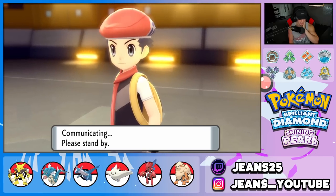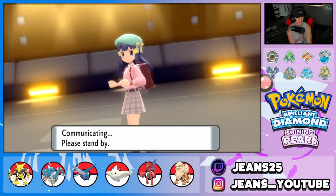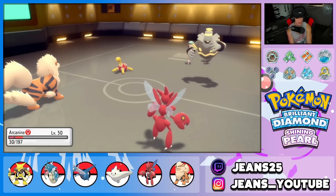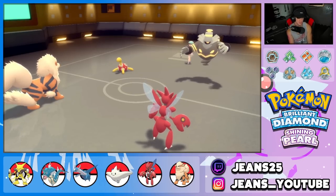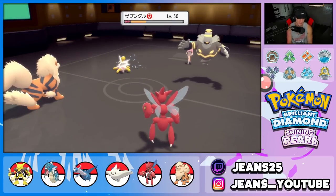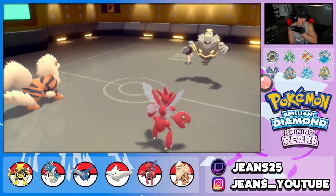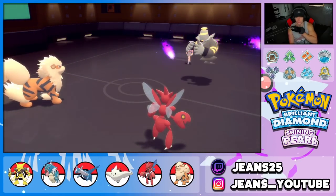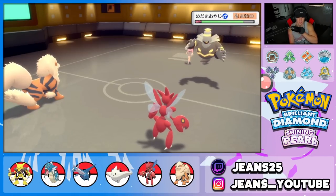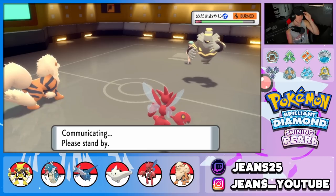Scizor isn't too bad in Trick Room with priority Bullet Punch. A burn on Dusknoir could be solid — it's physical attacking now. Shadow Sneak chips in and activates our Lum Berry on Arcanine — back up to 95 HP, lovely! Bullet Punch takes out Shuckle. Will-O-Wisp burns Dusknoir — getting chip damage rolling. That's why I love Arcanine: just when you think he's dead, he pops the Lum Berry and gets more HP.